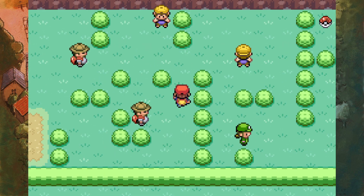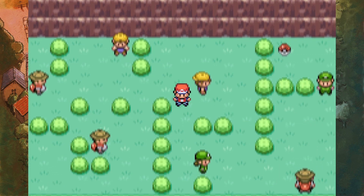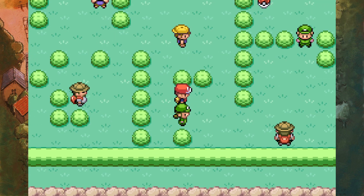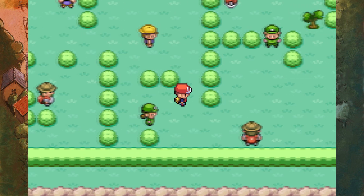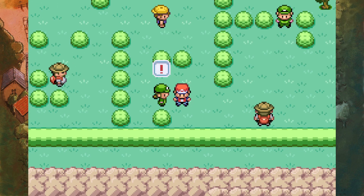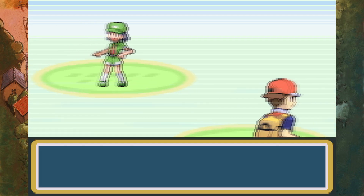You can get around this encounter by doing that. I forget if this guy ever turns to the side. You can never get around this girl, so let's do this battle. This'll be a required one. Hi, my boyfriend is cool!